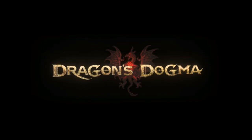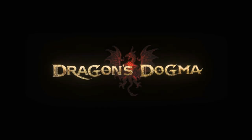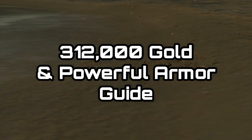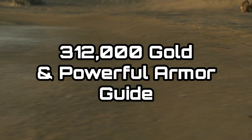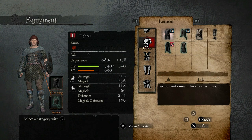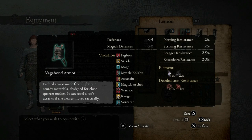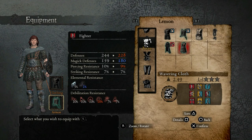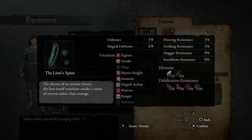G'day guys, Lemon Eating Cow here and I am back with another Dragon's Dogma guide. This time I'm going to be showing you how to get a large amount of gold at the very start of the game — about 300,000 gold, which is a huge amount for pretty much the entire game. I'm also going to show you how to access some pretty powerful DLC items. When I say DLC, it's from previous DLCs and is all included within the base game, so it's not something you have to download and it should be free to all users.